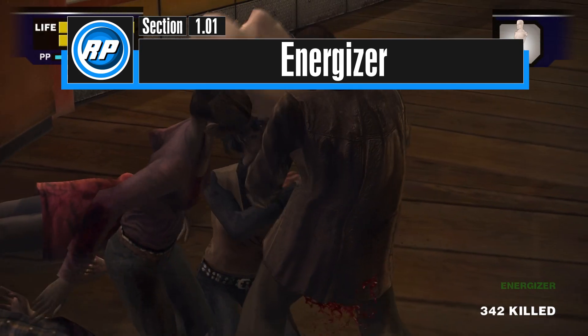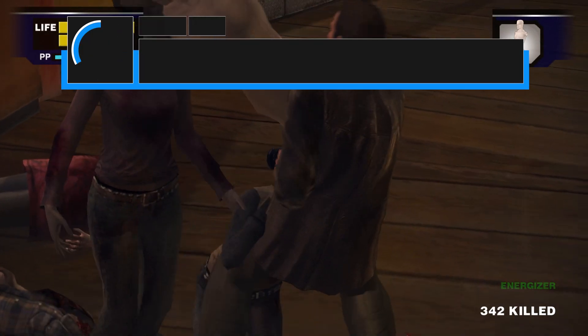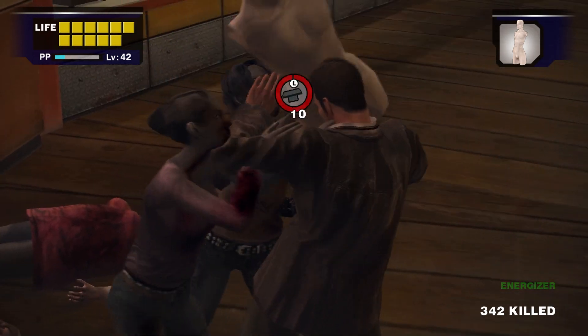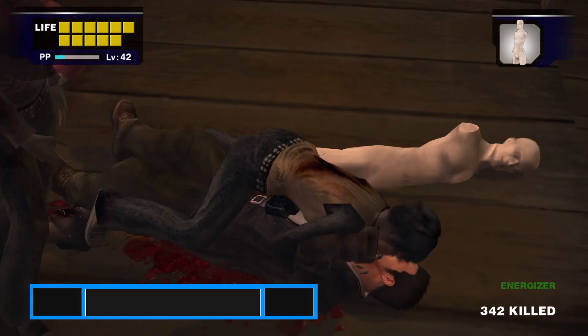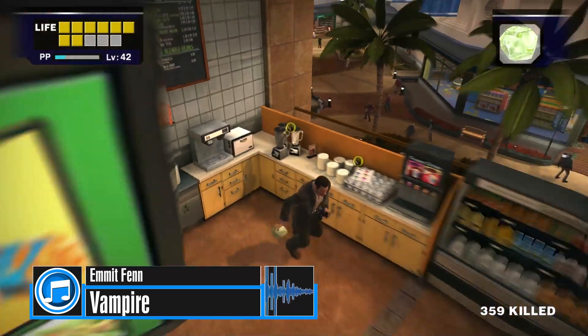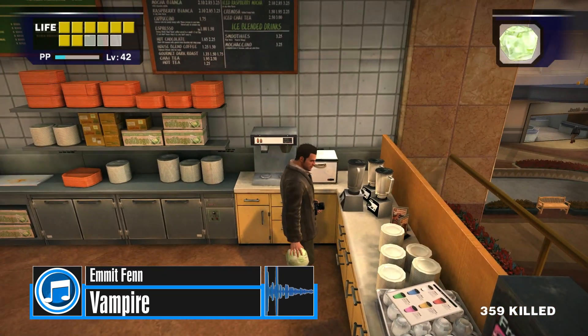The Energizer Juice will heal Frank for 6 health blocks and give him 10 seconds of invulnerability. During this time, you can still be grabbed or hit by zombies, but Frank will take no damage.